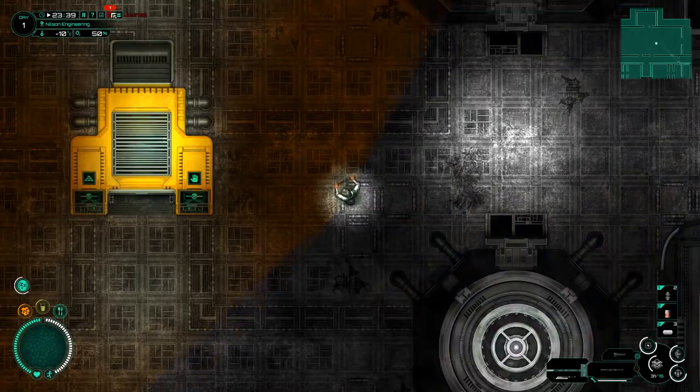Back down in the mine we found this note. It's Martin, bro — Captain Roger. 'If you find this note just head back to the shuttle. I busted my phone when I threw it down through one of these dude's heads. There's way too many of those ugly weirdos to deal with and they're really angry. There's also not a lot here to snatch, just a bunch of stupid rocks. I'm going to pick up some snacks in the plaza — road trips need snacks, bro. After I load up on this grub I'll meet you at the shuttle. I still have that key card — I know you said it was the only one.'